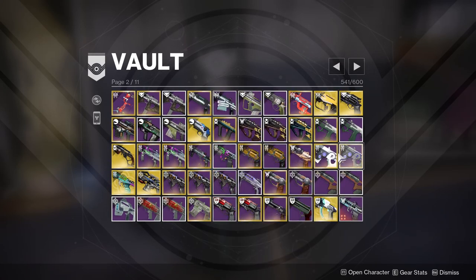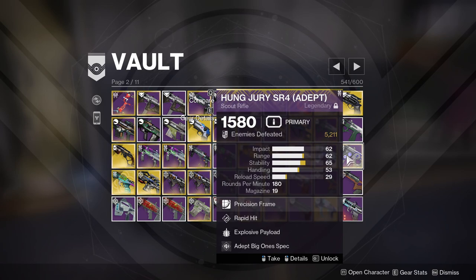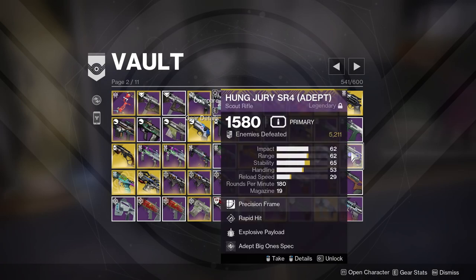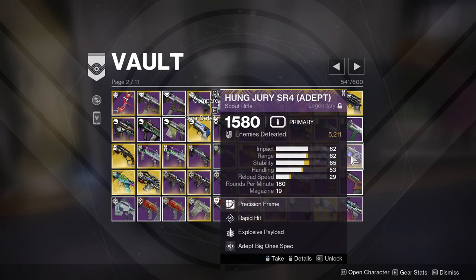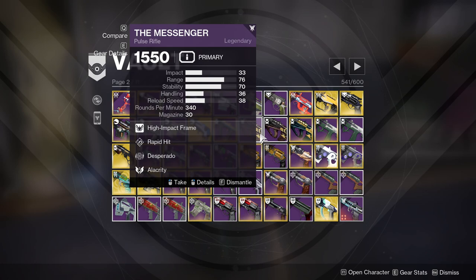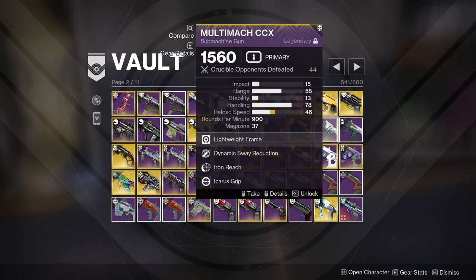I've already consolidated my Hung Juries, and when the new Hung Jury comes out this season — Season of the Seraph — it's going to have origin traits. So when the new one comes around I'll try to get both of these rolls on the new adept, keep one but delete this one. And then I have some crazy good Messengers: Rapid Hit Desperado, Outlaw Kill Clip, Outlaw Desperado — these are crazy rolls, I just don't use them.